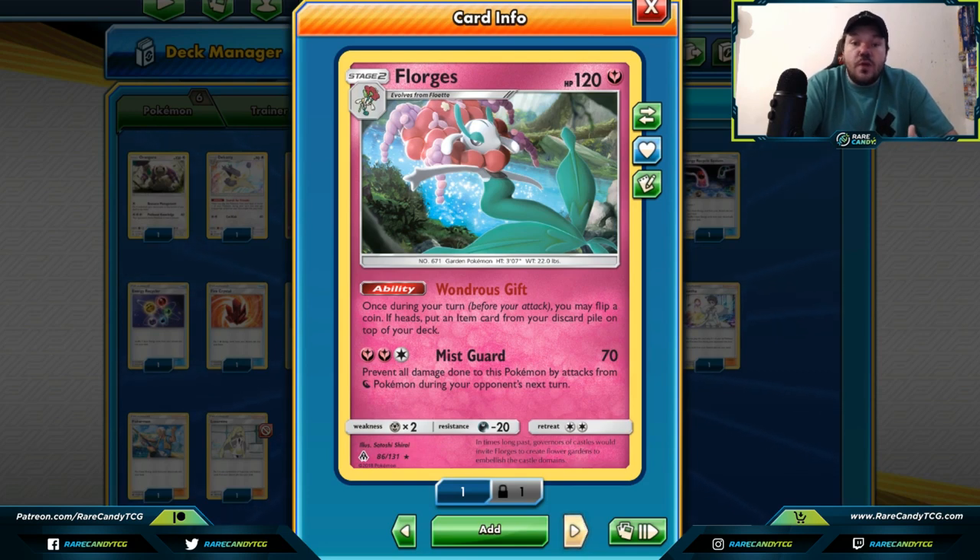Florges, which we went over in a past video, can be more of a control-aspect card to get back other cards like Crushing Hammer every single turn. This card allows you to get item cards back from your discard pile and put them on top of your deck. It's an interesting way to search out item cards, since we don't have many cards that let us grab items back. Do note it is a Stage 2 Pokemon, so it might be difficult to set up.